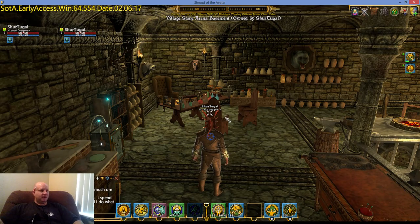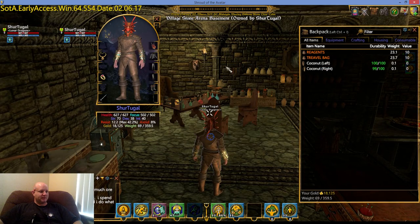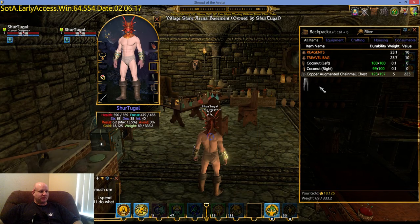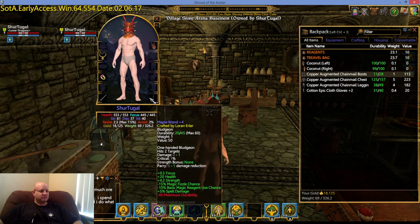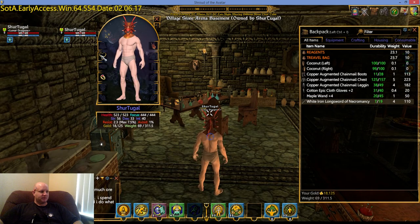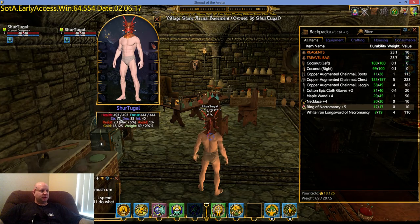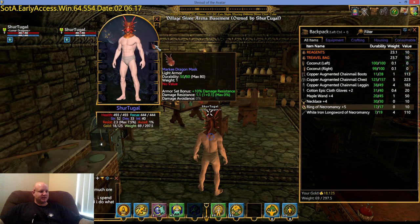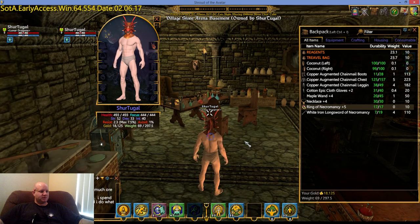Now let's talk about your health and what you can do to increase that number. This is the health bar right here. Currently I'm sitting on 627 — that's with gear and everything. I'm going to take all my gear off, minus the mask. We want to see what my base stats are before all the gear. Without anything else, I'm at 493, which is actually not bad at all.